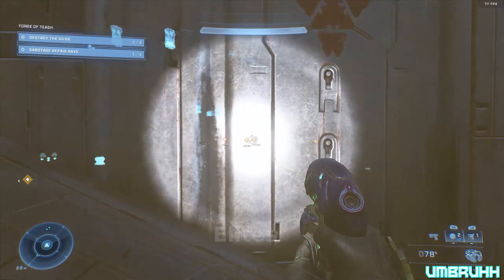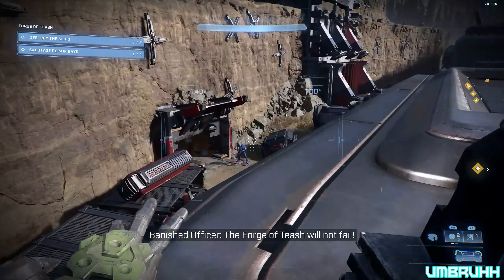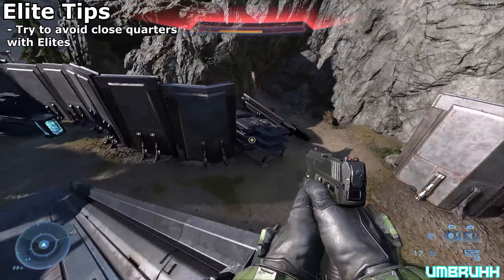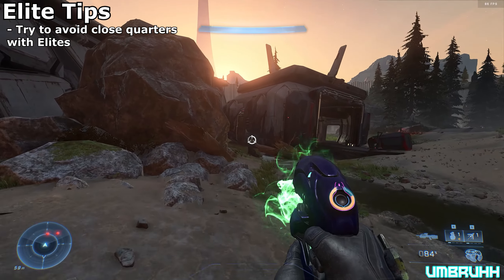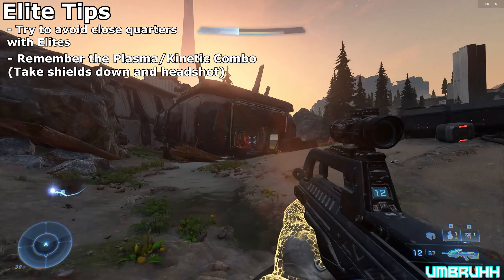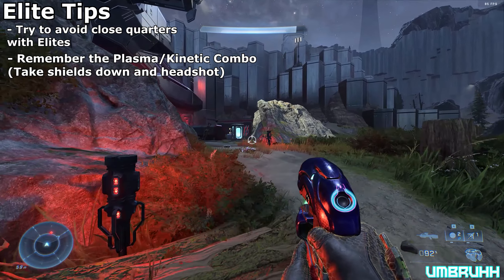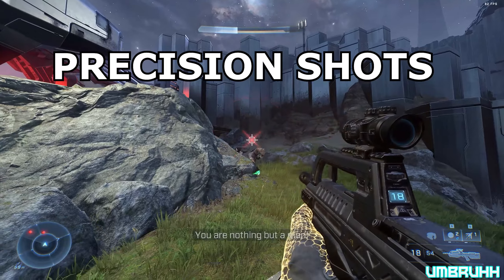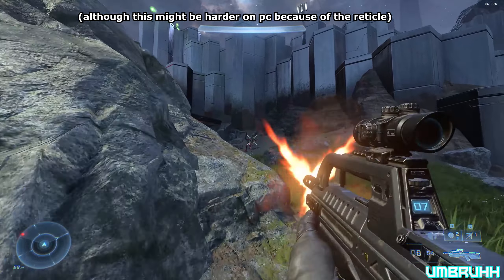Now let's talk about elites. Aside from hunters, elites are probably the most difficult to take on, but not impossible. Don't try to take on an elite in close quarters — they usually use weapons like the plasma carbine and will try to rush you, dealing a lot of damage. Make some distance. Just like in previous Halo games, use a plasma pistol charged shot to eat up their shield, then finish them off with a precision weapon. Using the disruptor also helps. Precision shots are your best friend — although this might be harder on PC because 343 made the reticle not turn red.